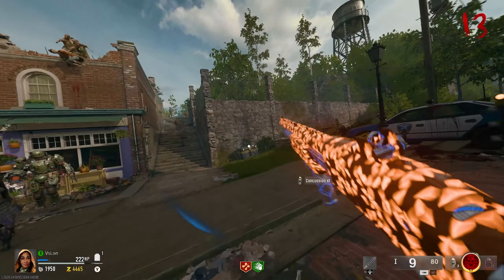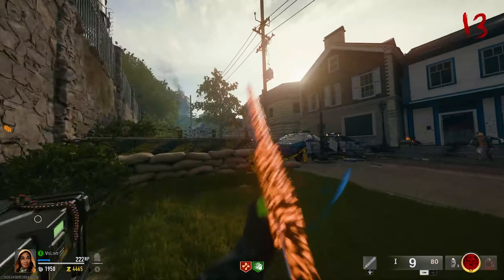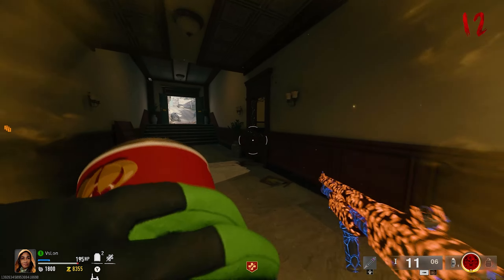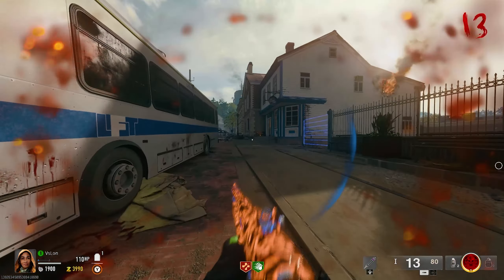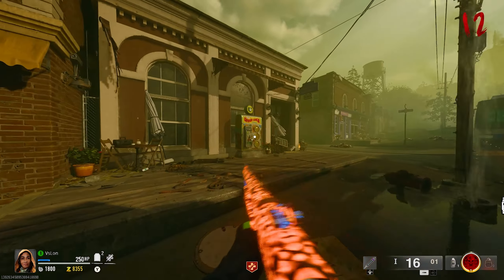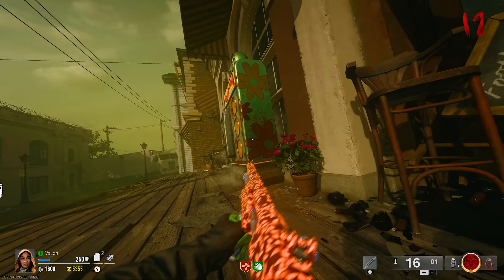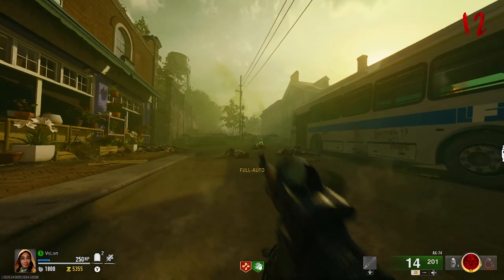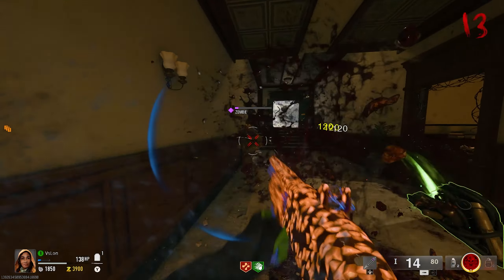Something I found on my very first playthrough was a trick to skip certain animations, and this works on any animation in the map. I found this most useful for perk machines, but you can do this on literally anything. Just by dolphin diving into a perk machine while you buy it, this will cancel out the animation and you will not be slowed down. This will most likely get fixed in coming updates as it's way too easy to perform.